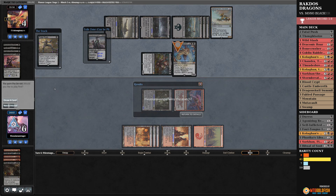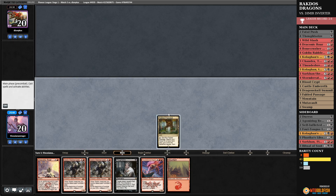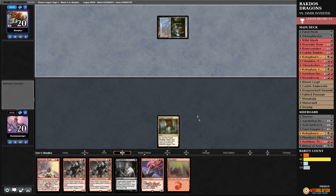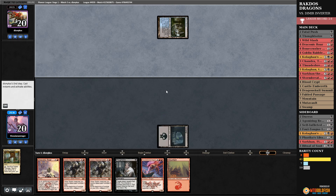Got the die roll on this one. I am a greedy human being — please don't punish me, deck. We have double Rabble Master — we'll get to rabbling even if it's slow. I kind of don't want to fetch to keep my land count high, but that's not realistic. They're blue-black, probably Inverter — I've got to set up for future turns.